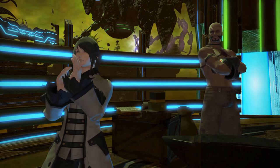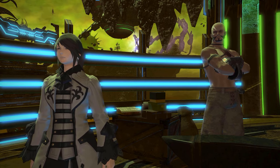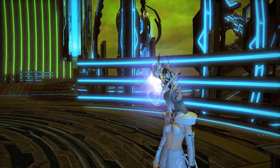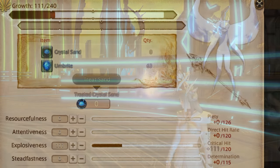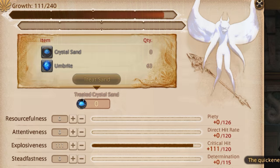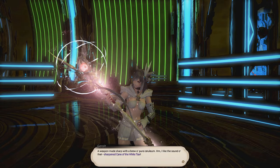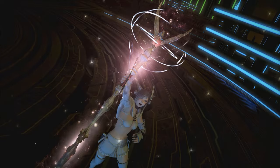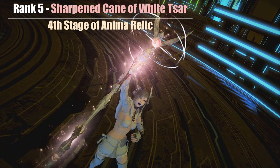Before coming to the next one, let me tell you that as a white mage you should ultimately do the anima questline featured in the Heavensward expansion, which can easily be done in under 4 hours if you plan your tomestones of poetics in advance, using my spreadsheet found in the description. White mage in particular has some very cool weapons featured in that anima journey that might be of interest to you. The Sharpened Cane of the White Tsar definitely being a highlight though.